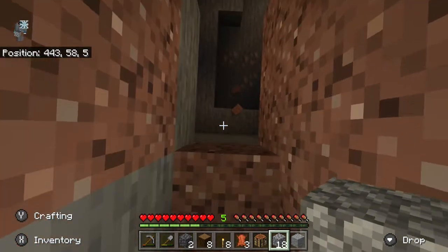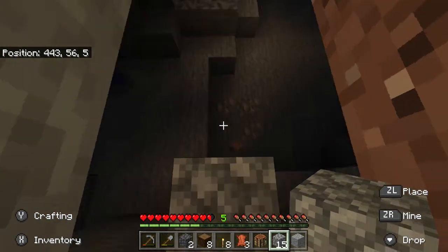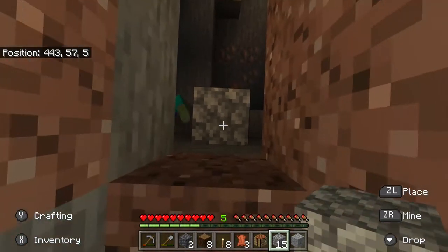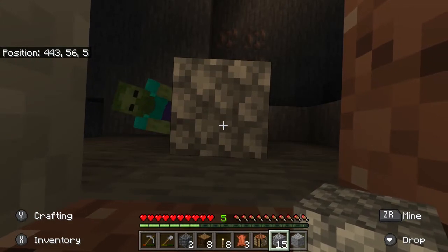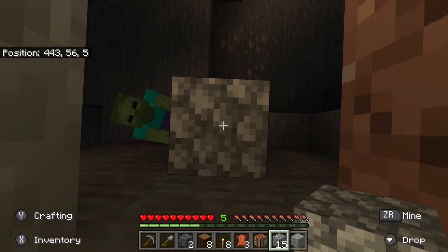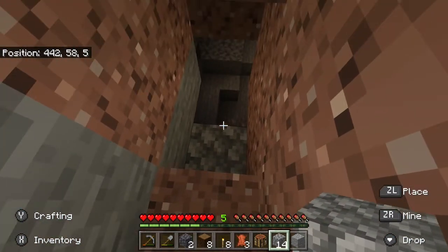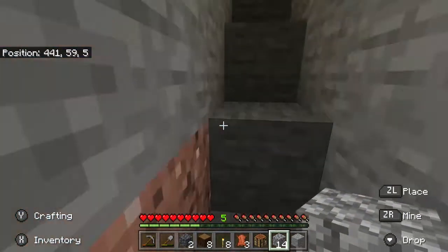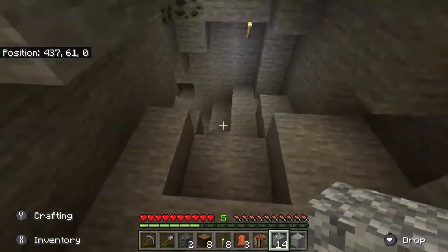I'm so scared of there being mobs down here. I'm building up. I don't think there's any mobs down here... there's a zombie. That is so bad — I can't hit him and he can't hit me. Why did it have to happen this way? We're just going to go this way — we're not going to go that way.